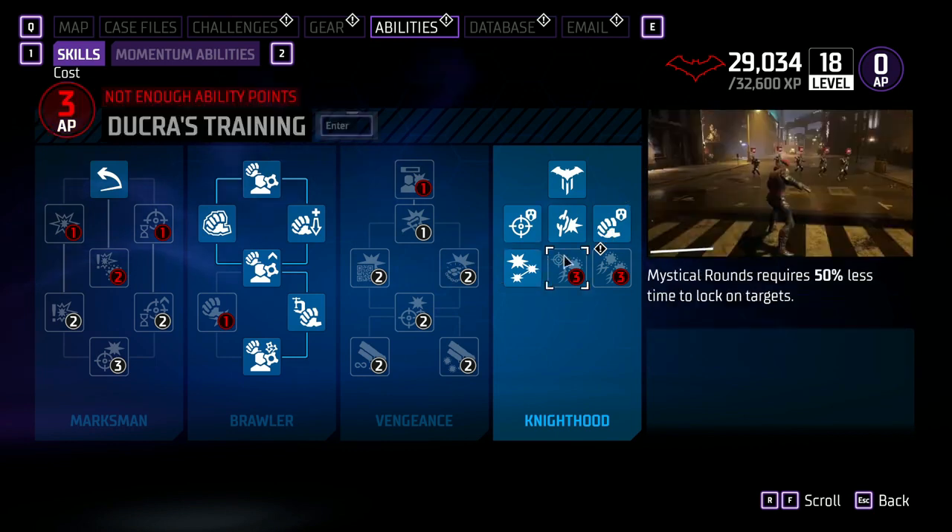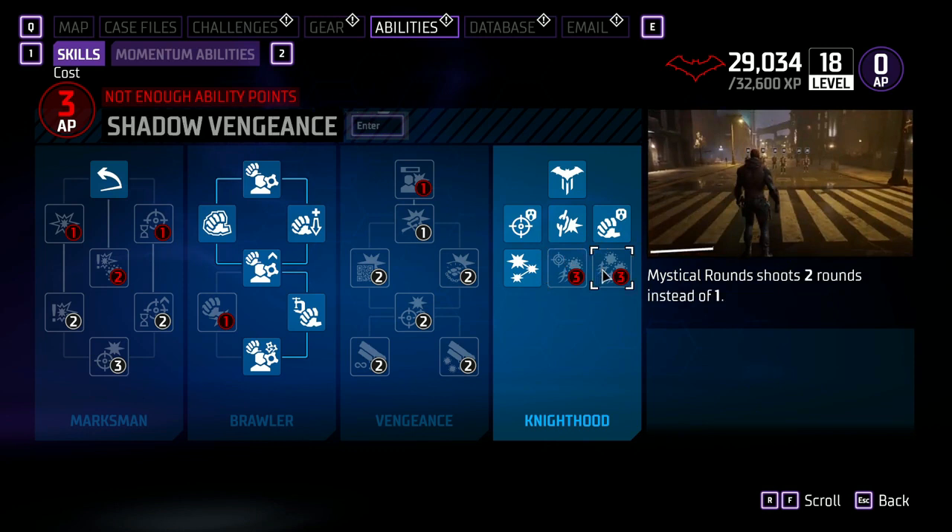Do Cross Training — Mystical Rounds requires 50% less time to lock on to targets. Shadow's Vengeance — Mystical Rounds shoot two rounds instead of one.